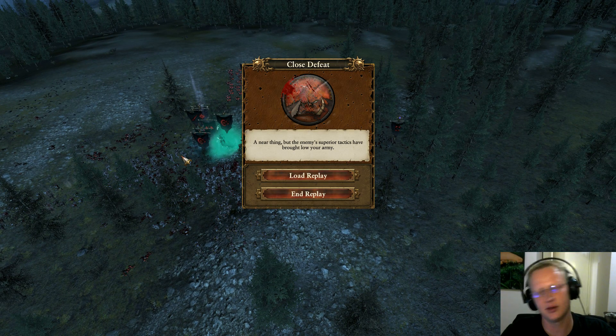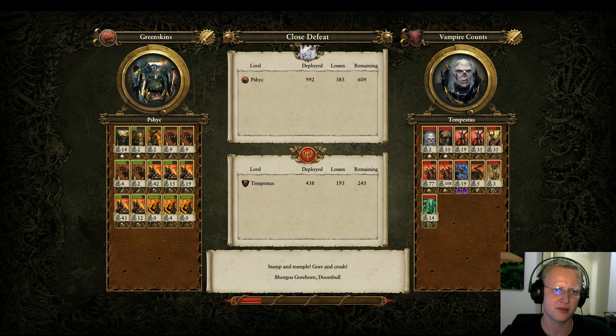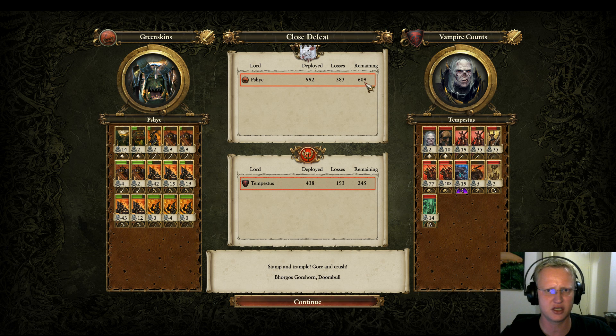So we're back at two wins and two losses, like we usually go in these series. On one side it keeps it interesting, but on the other side, come on - we just want something to work for a change. Let's look at the tale of the tape at the end of this match. All right, so what we can see here is that we actually had a ton of stuff left on the field, but everything routed after the war boss died - and that was pretty much our mistake.